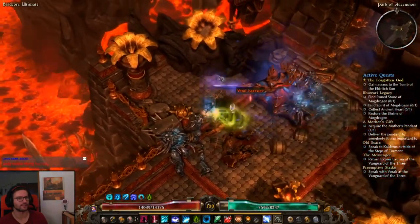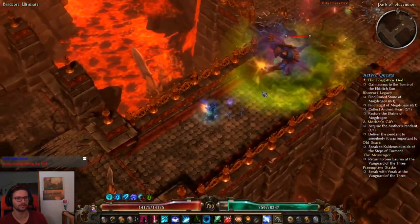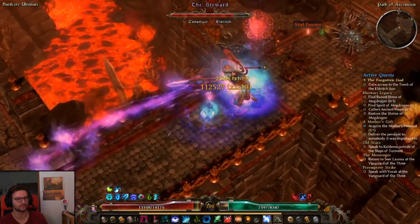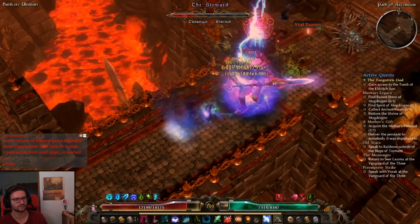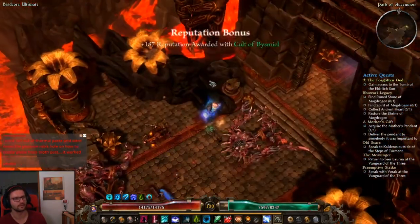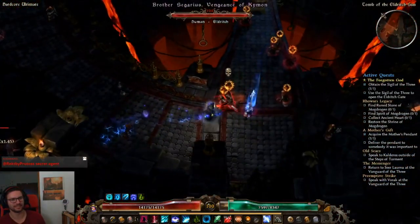So why is there a skeletal? I'm going to try to not kill him and then show you that again. There was a skeletal archer like in here - secret agent hiding in the wall.